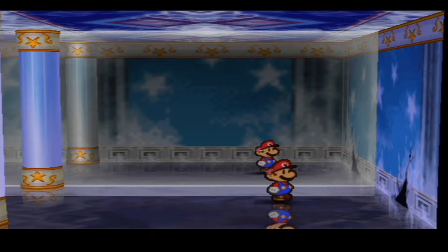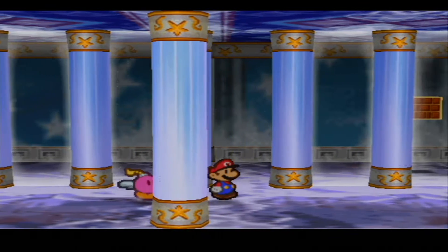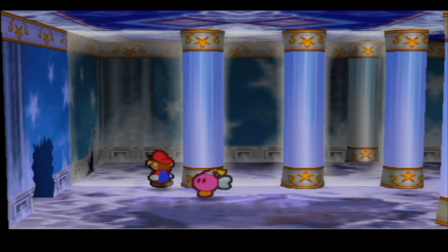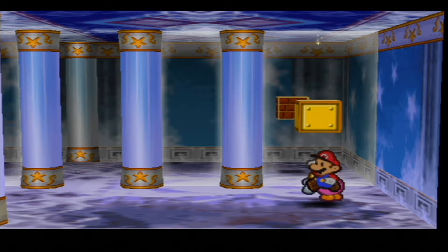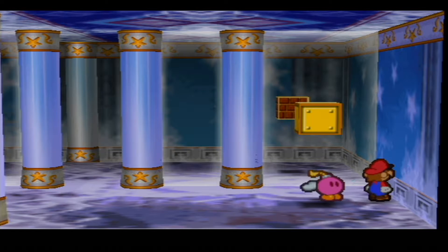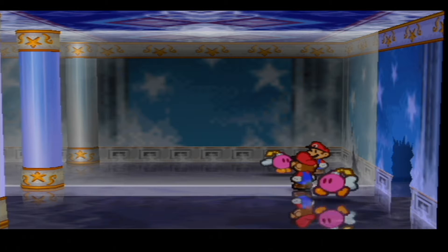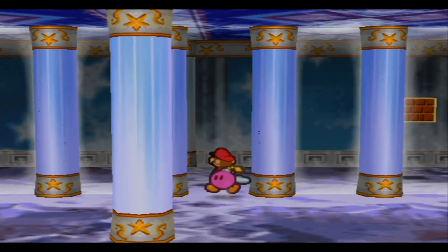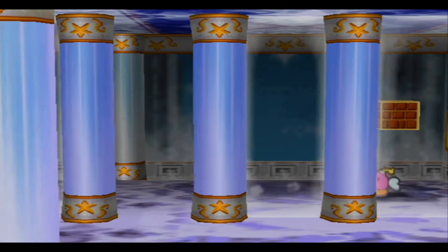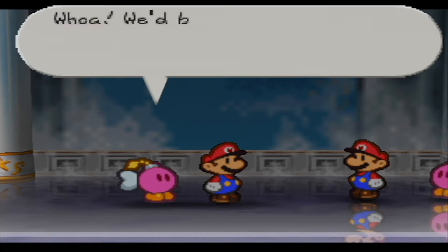We're gonna need Bombette — Bombette herself. You can notice there seems to be no reflection, and there does not seem to be anything we can do. Here it is. Oops — now we want to use Bombette here.